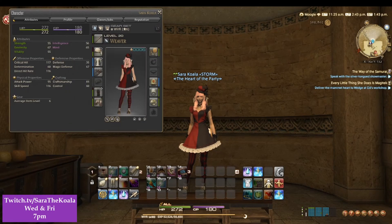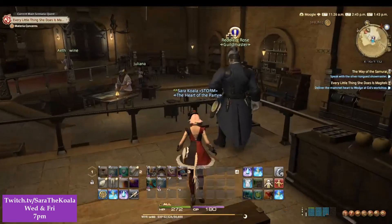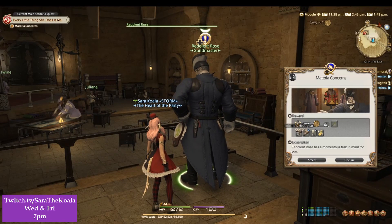Welcome back to QuickQuests, I'm Sara the Koala. Today is the level 20 Weaver's Quest, Materia Concerns. There are two quests in one so this one's going to run a bit quick. We find ourselves in Ul'dah at the Weaver's Guild.